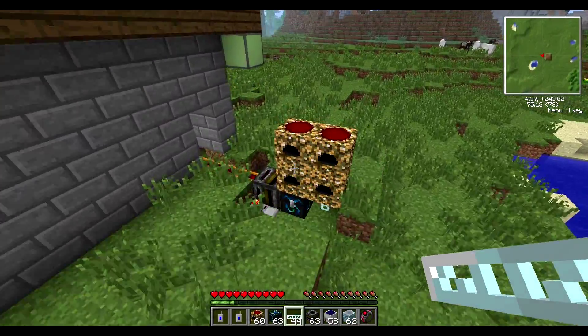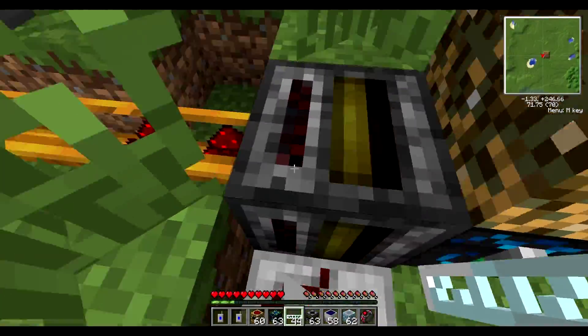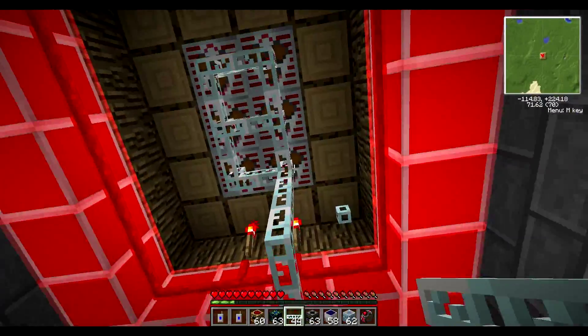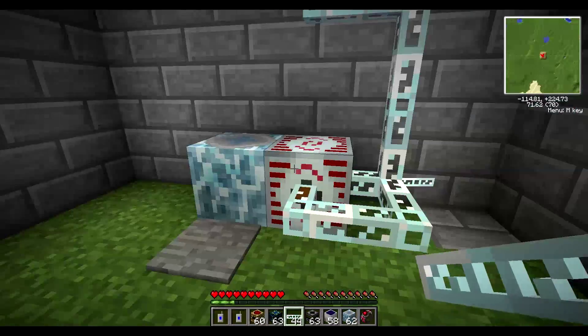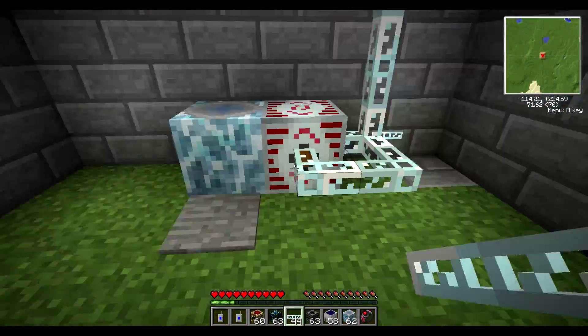Let's go over this one more time: energy condenser, you need a filter, timer, and it'll just feed right into the MFSU. It worked! These solar panels are going to feed directly into the MFSU and give it enough power. That's another way you can power up the MFSU.